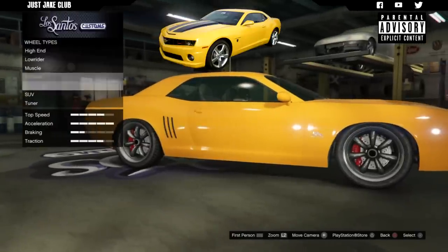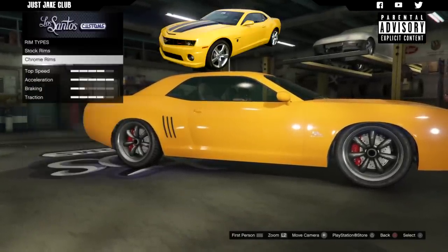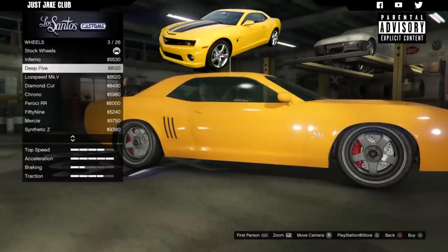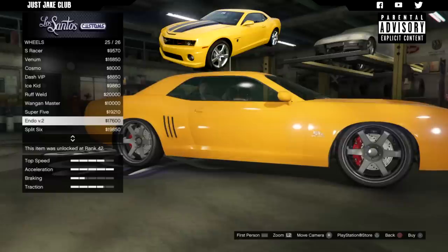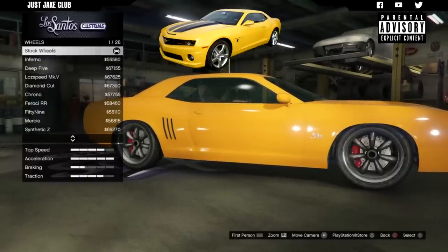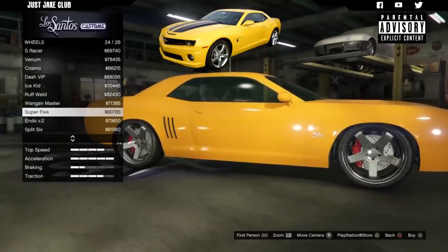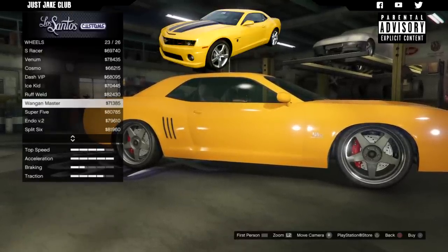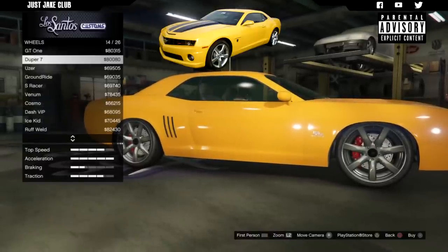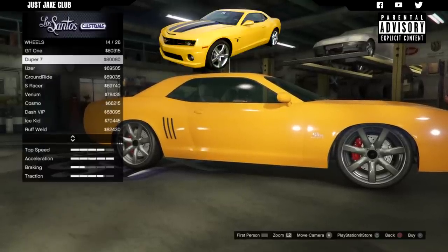For the wheels we're going to go into wheel type and into sport. I think we're going to go chrome with this, although you can go stock if you're limited on cash because the stock rims are a lot cheaper than the chrome ones. So chrome or stock - it's personal preference based on your money. Either way, you want to go and purchase the rims called Duper 7. 80 grand is a lot of money for rims, so if you haven't got the cash go and grab the Duper 7 in the stock rims which will be alloy.